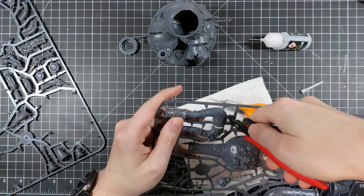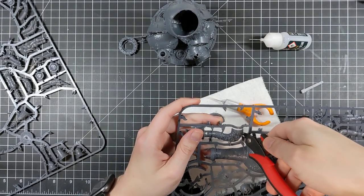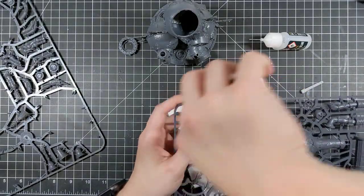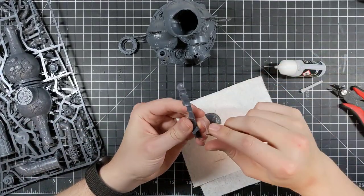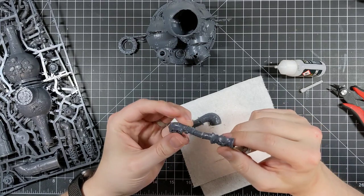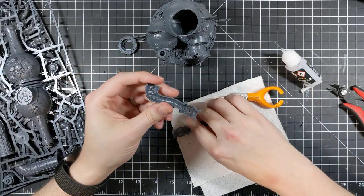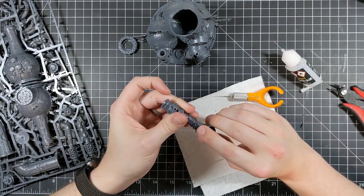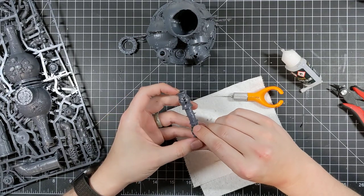I ran these guys in a tabletop test — a 50 power level Crusade against my Space Wolves Crusade Army. I had three Death Shroud Terminators and the Lord of Contagion face off with three Lightning Claw, Storm Shield Thunderwolf Cavalry with a Thunderwolf Wolf Lord. The end result: the Lord of Contagion was completely unscratched, the Death Shroud Champion was left standing, and there were no Thunderwolves and no Wolf Lord remaining.